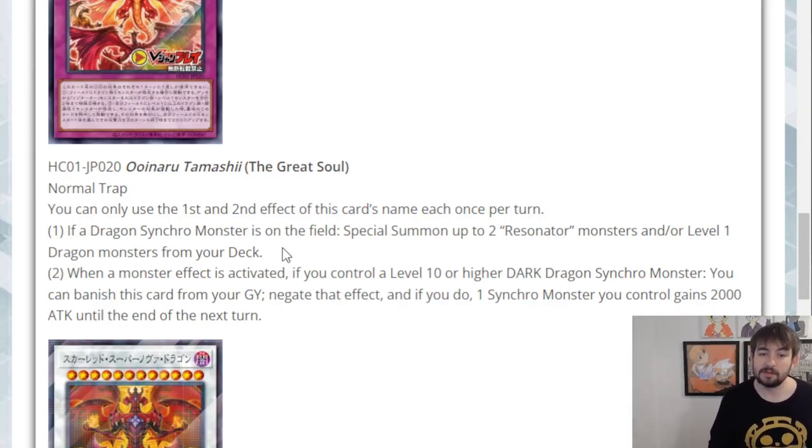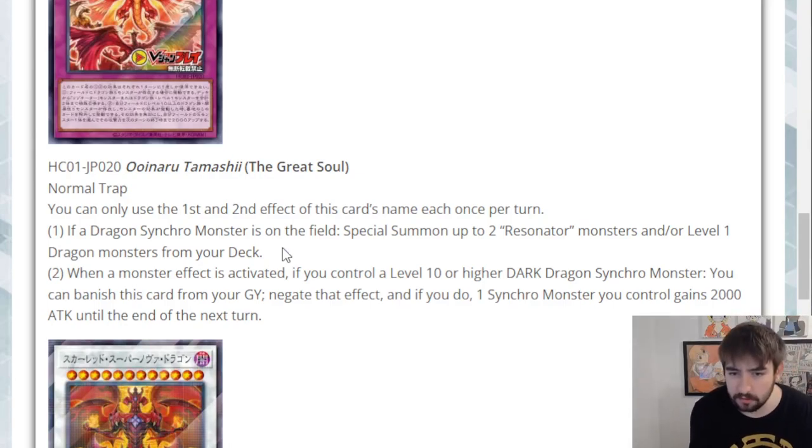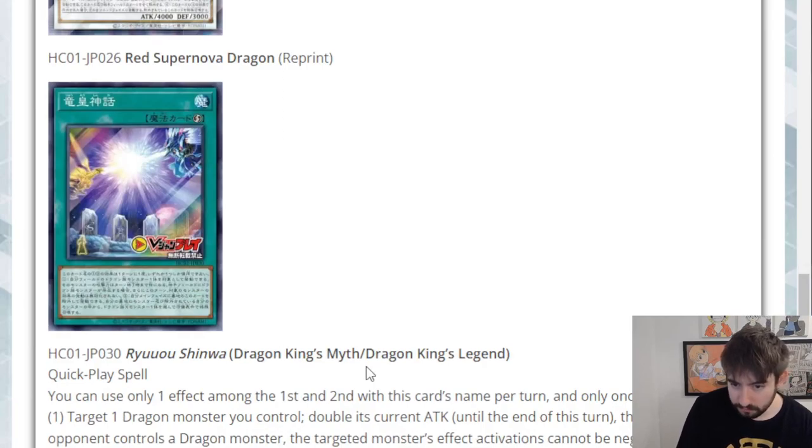That's actually not terrible — you just get this in grave and it's a monster negate, which is pretty useful. It's a trap so it's a little slow, I don't think this is going to make the deck meta relevant, but it's still cool. It summons two resonators and/or level one dragons straight from the deck. Any level one dragons is a pretty generic pool — there are definitely some decent targets there — and the negate effect in grave is pretty cool.